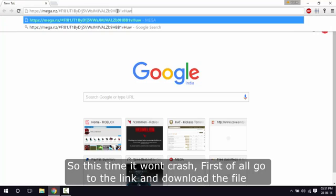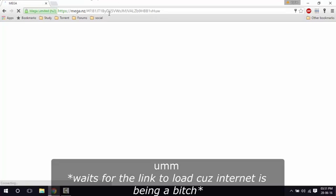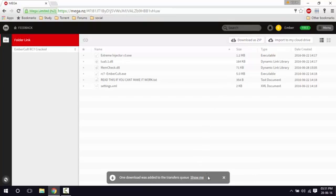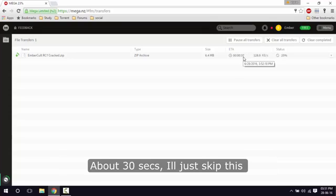First of all, go to the link and download the file — this is the link, so let it load. Click the download as zip button. It's downloading; my internet is slow so I'll just skip this part.